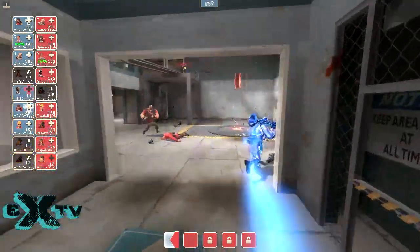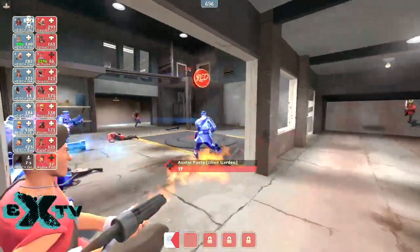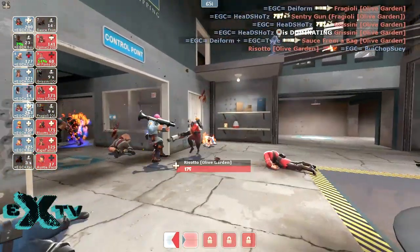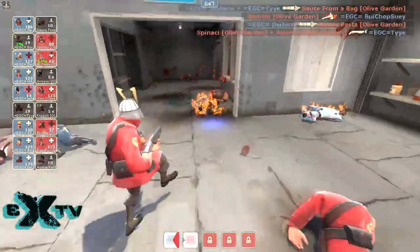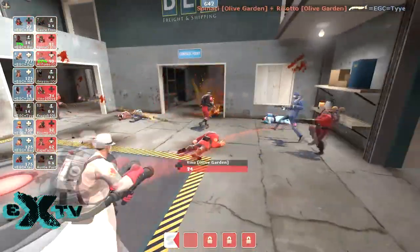Blue team's switching up to Uber — fantastic decision. You're defending last, and the only way to get the Kritzkrieg is to get crazy offensive with it. Chop Suey getting chopped up with that Extinguisher in the corner as the Uber faded. Red team pushed in aggressively right after the fact.